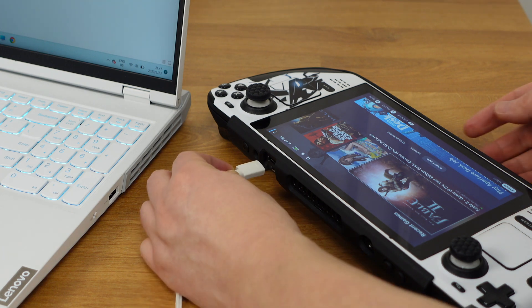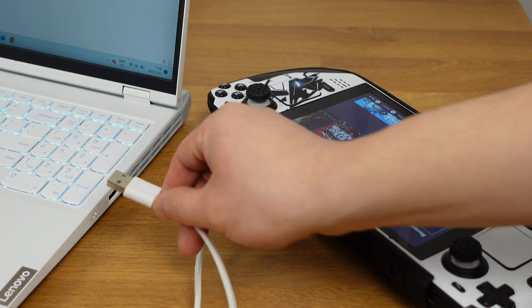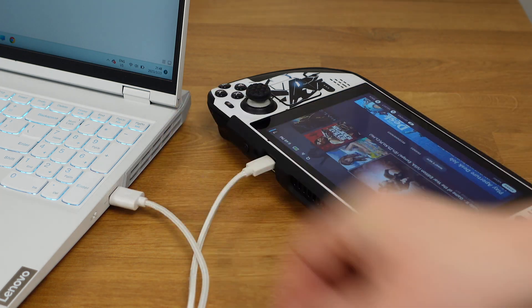From now on, we can simply plug the Steam Deck into a Windows PC with a USB cable to transfer files between the two devices.